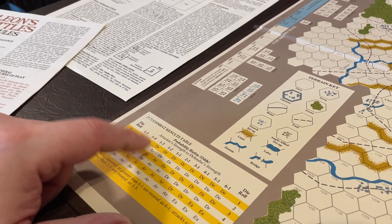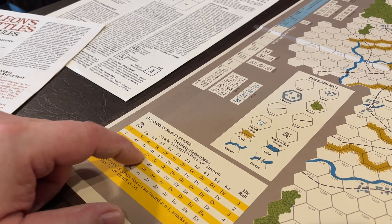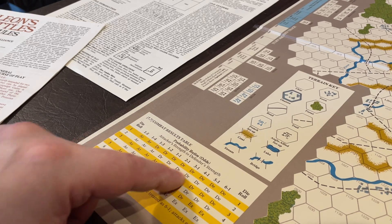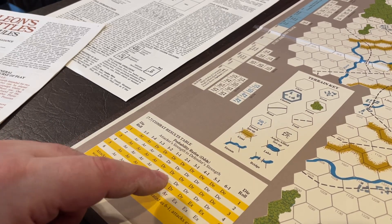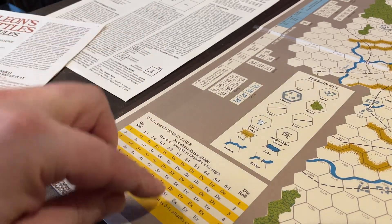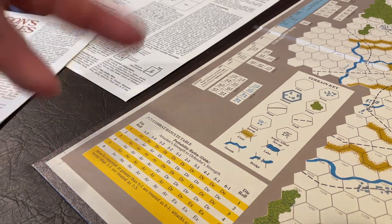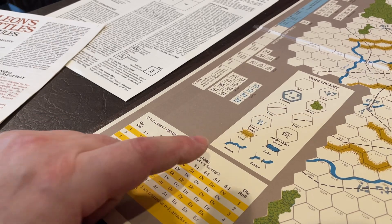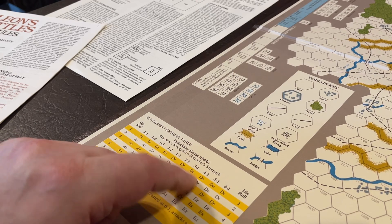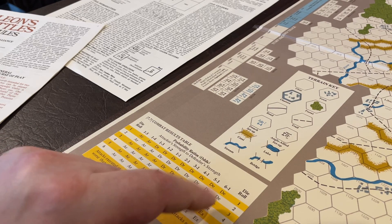Even at 1:2 and 1:3 you can attack, though usually just as a diversionary soak-off attack — rarely are you actually going for the one-in-six chance of a retreat result. Exchanges kick in at 4:1, but sometimes you're okay with that risk. You must attack all enemies you're adjacent to, so those exchanges are something to watch. If you're surrounded and get an AR result you could eliminate yourself. You have to be careful.